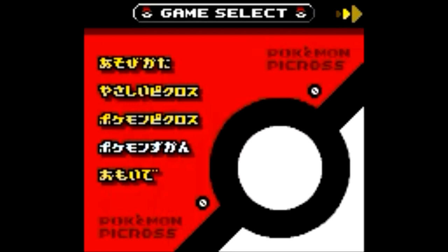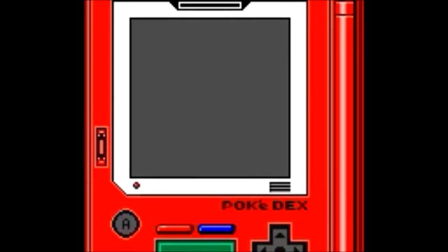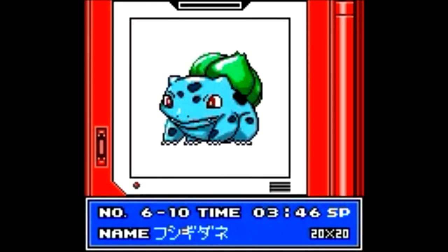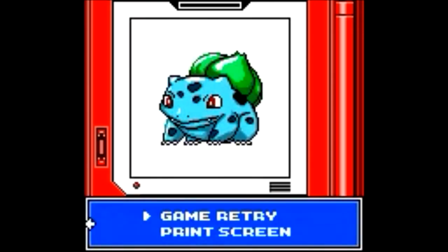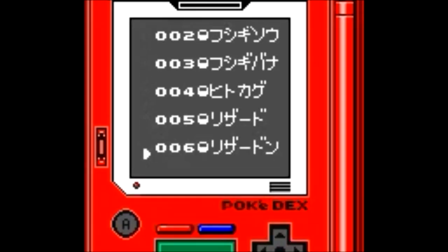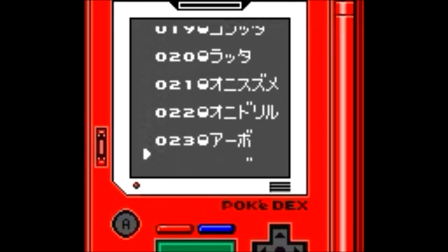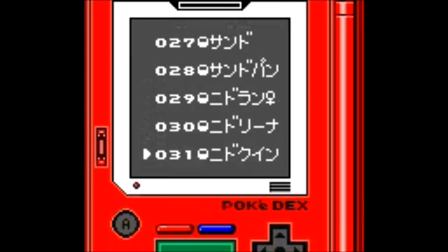As in every Pokemon game, there is a Pokédex section. Every time we complete a Pokemon picross, that Pokemon will be registered here. We also have the option to retry a specific Pokemon picross, as well as a print option — in some Game Boy and Game Boy Color games, we could print an image by connecting the peripheral Game Boy Printer.